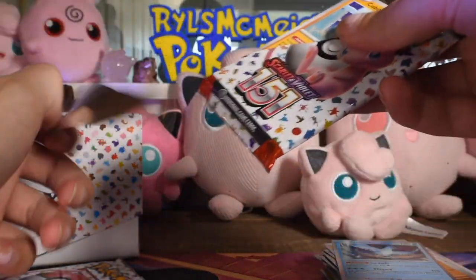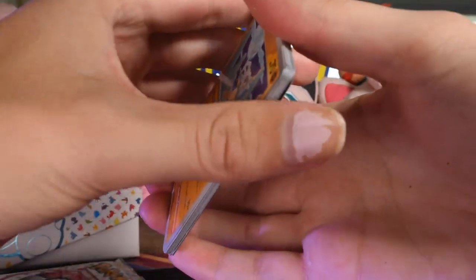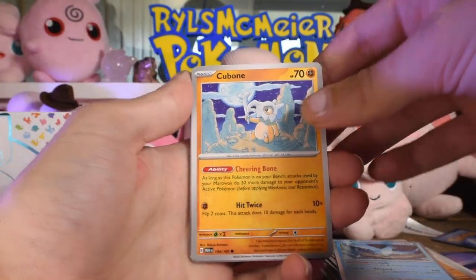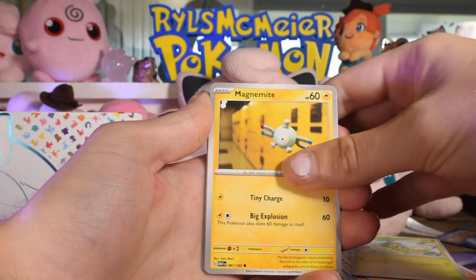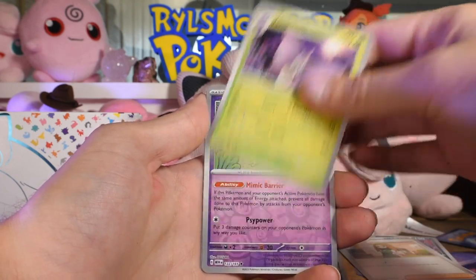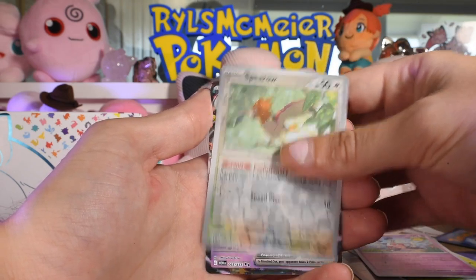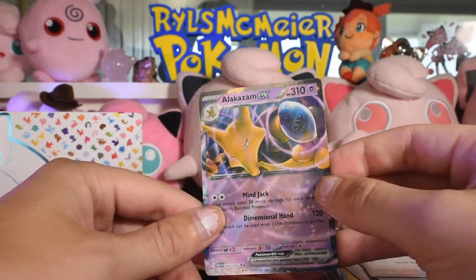Everything's fine, you can't see me, but it's fine. Another non-holo energy - still only one holo energy, kind of wild. Pack seven: Cubone, Vulpix, Caterpie, Magnemite, Muk, Daisy's Help, Venomoth, Mr. Mime as the rare reverse, Spearow as the normal reverse, and an Alakazam EX - there we go, getting some more!